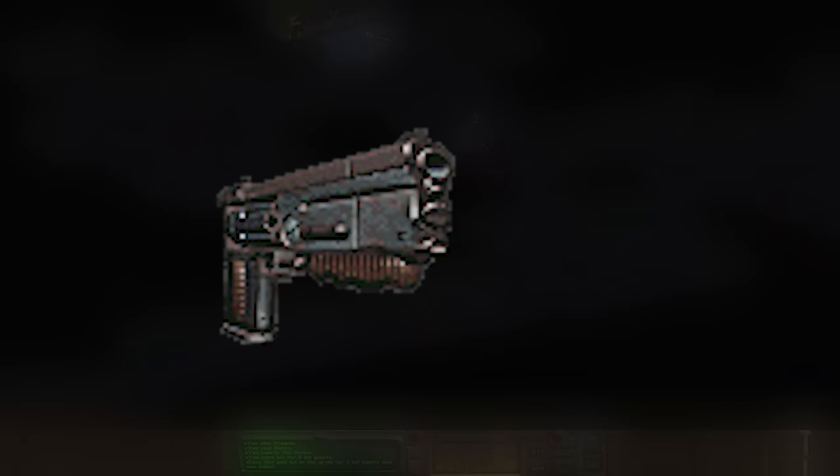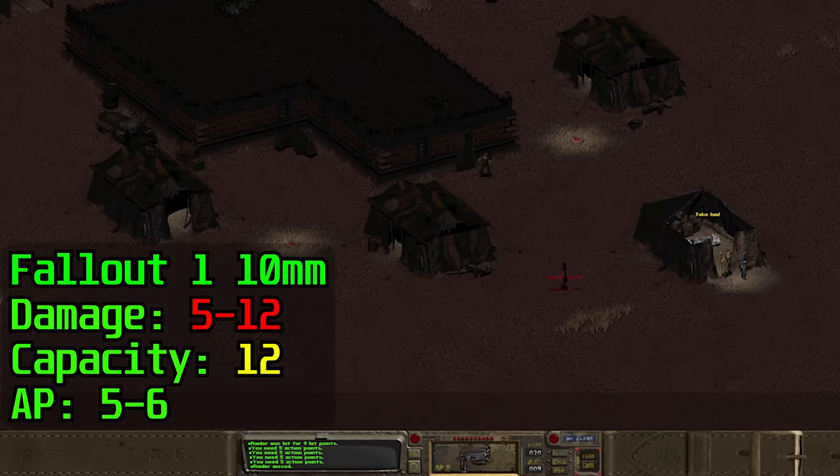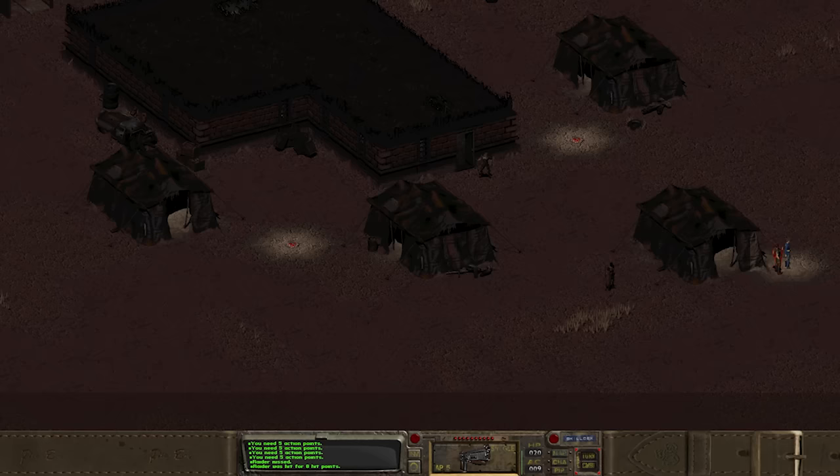The pistol design doesn't look much like anything from the real world; however, it is an absolute one-for-one copy of a pistol seen on the cover of a 1990s comic book miniseries called Hard Boiled — from the barrel shape to the cylinder to the strange-looking brown grip-like part under the barrel. Doing between 5 and 12 damage with a decent magazine size and AP cost, it's a solid early-game weapon, but it quickly falls behind as the game progresses. It's also very common and found in almost every area.